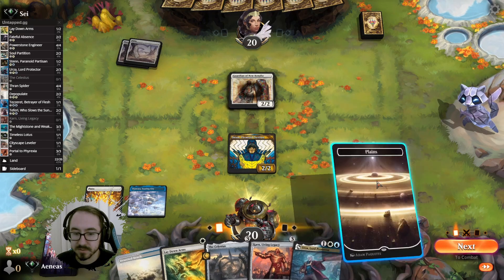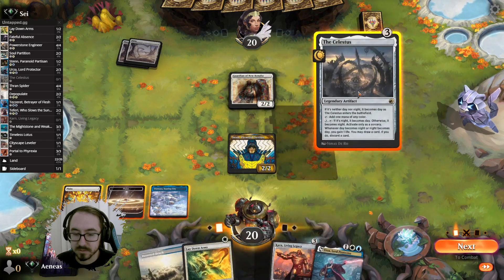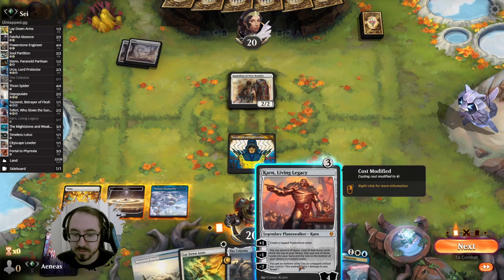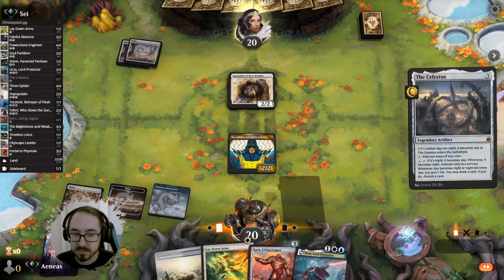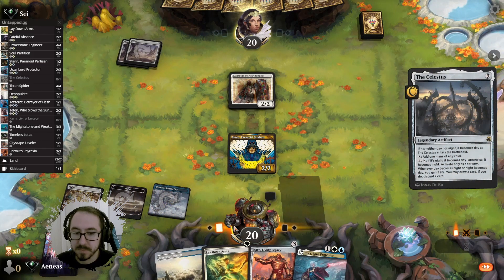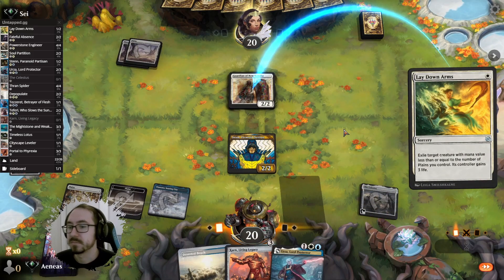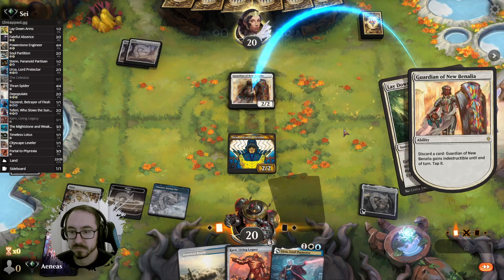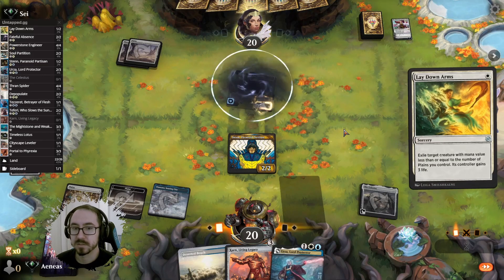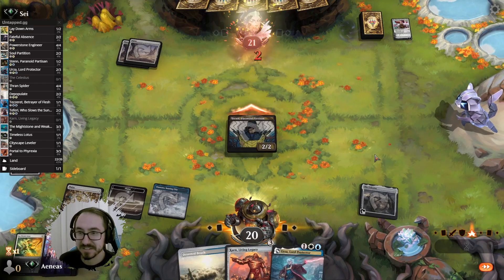Oh, I can kill this — but it's a Power Stone. It doesn't work — don't do it. That's sad — it's in exile, it's not a destroy effect.